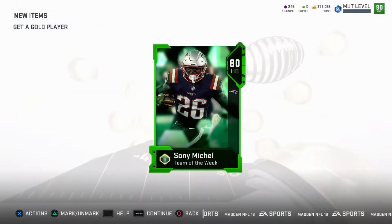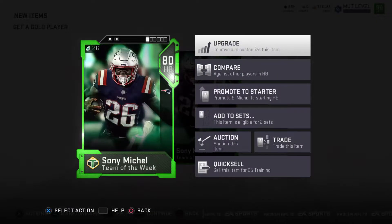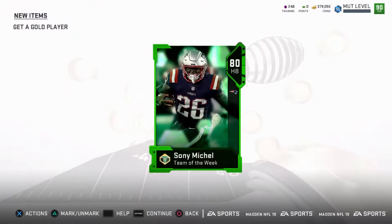Team of the Week, 80 overall Sonny Mitchell — 87 speed — and nobody's using this card unless you're running a Patriots-themed team.